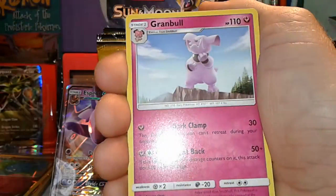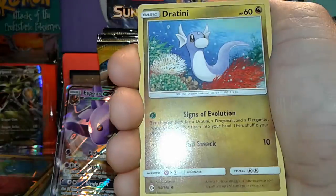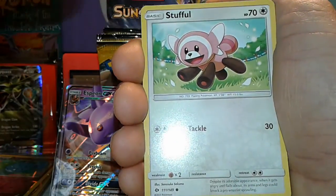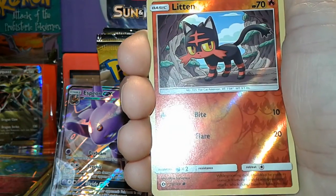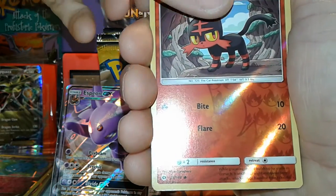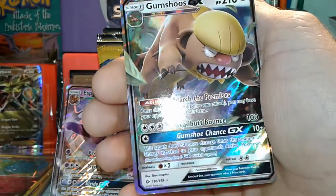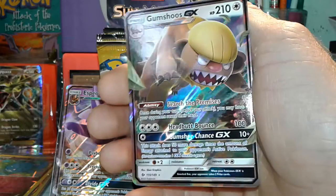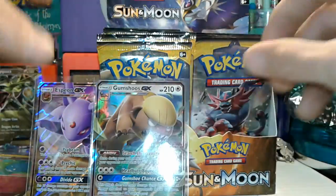We've got a leaf energy, grass energy, Growlithe, Metapod, Lillipup, Joltini, Wingull, Stufful, Oricorio, Zubat — the reverse is a Litten, and the rare is Gumshoos GX. I feel like he's in every single box — now I've got two Gumshoos. Whatever, it's a GX.